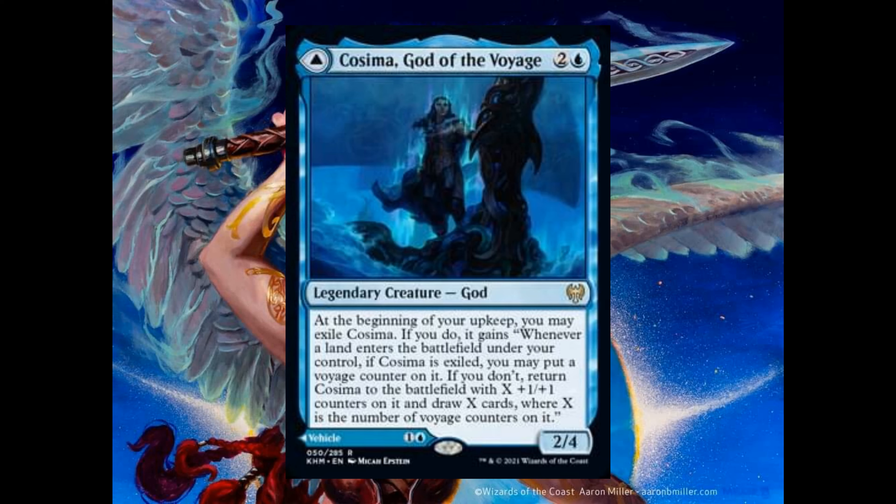Ascent of Duarte costs 1, 1 white, and 1 black. It's an uncommon enchantment saga, and I really love the artwork on this card. Chapters 1 and 2: choose a creature you control — until your next turn, all damage that would be dealt to creatures you control is dealt to that creature instead. Chapter 3: return target creature card from your graveyard to the battlefield with a flying counter on it; the creature is an angel warrior in addition to its other types.